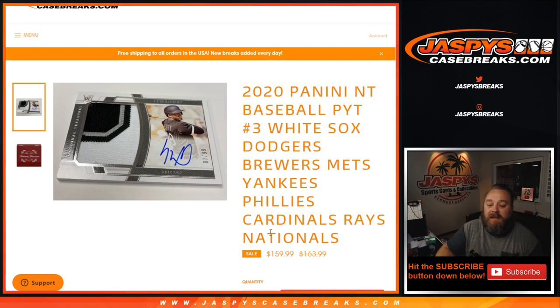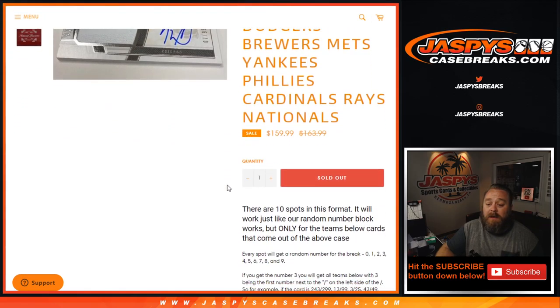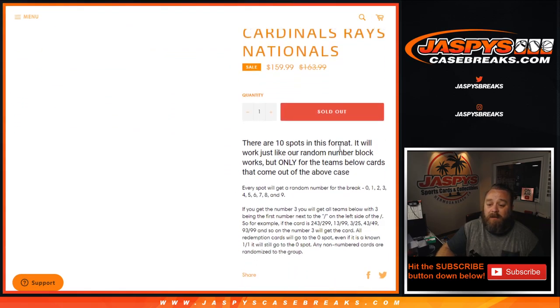Some really good teams in here. Chasing Luis Robert rookie patch autos. The way this works — only 10 spots in this format. Works just like a random number block, but only for the teams below, cards that come out of the above case.